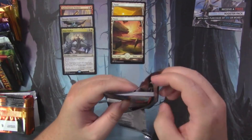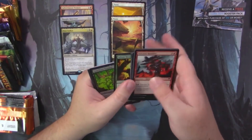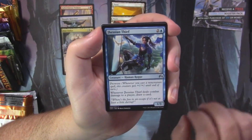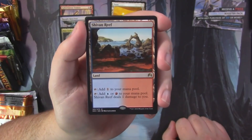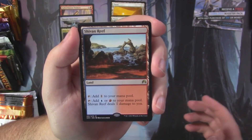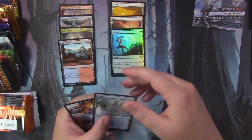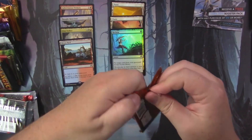Magic Origins is next — maybe we'll find a baby Jace, which I think is still the top hit in Origins. We've got Sylvan Messenger, Gnarlroot Trapper, Jace's Sanctum, and — we'll take it — a Shivan Reef. It's not a dual land but it does make two colors. We did get a foil, but it's not a foil baby Jace — it's a foil Reclaim. Still a sweet card, so I'm not going to complain.